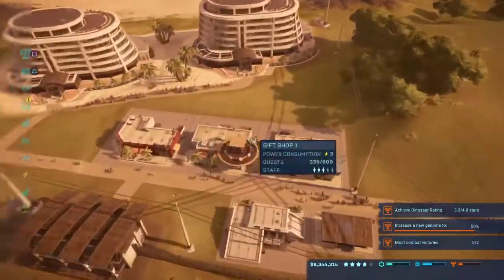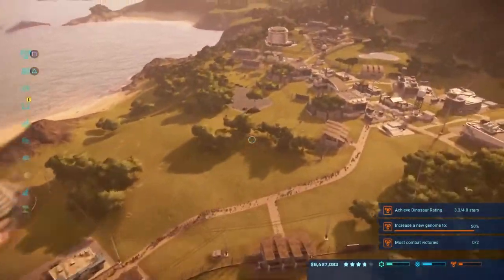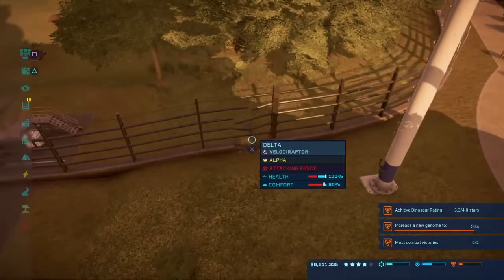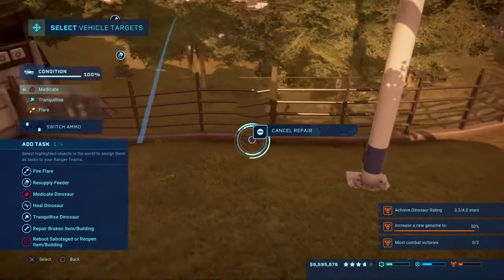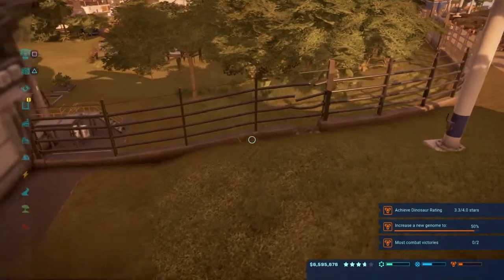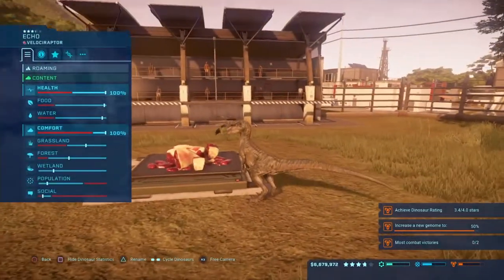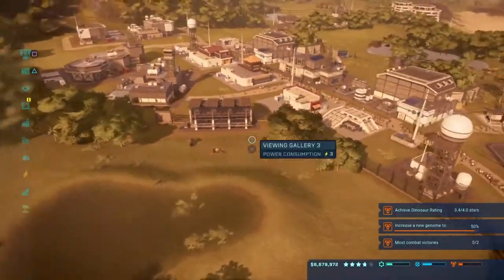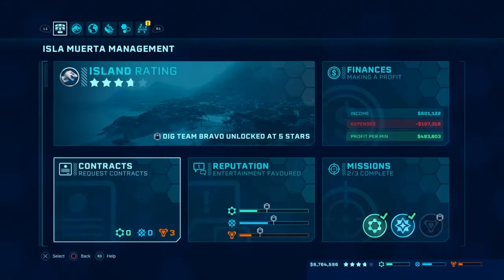We've got this nice little area down here now — a hotel village — and then we have one up here. I think we're doing pretty good. The raptors are trying to get out! Go fix the fence, rangers, I need you. Has he stopped? All right, stopped freaking out. I tell you, these raptors — just watch them.